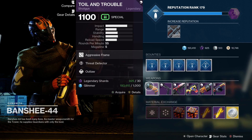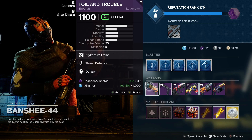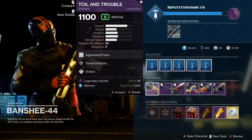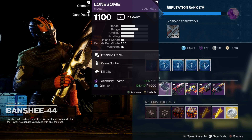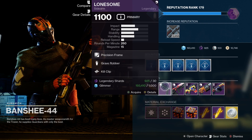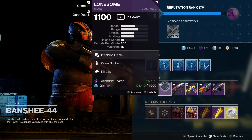This week we've got the Toil and Trouble — that's a kinetic shotgun, aggressive frame. This one comes with Threat Detector and Outlaw. Not too bad. We've also got the Lonesome back once again, a precision frame kinetic sidearm. This one comes with Grave Robber and Kill Clip. Not too bad, but not jumping out at me.